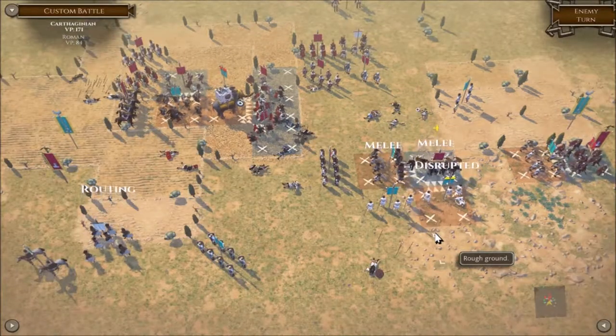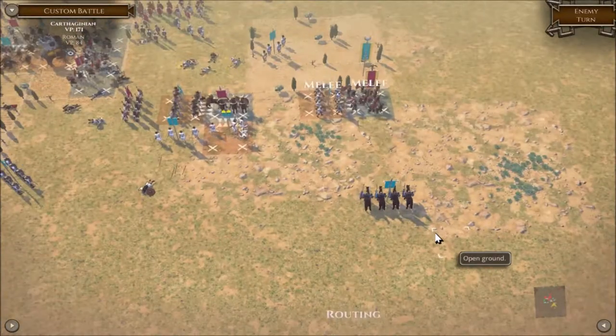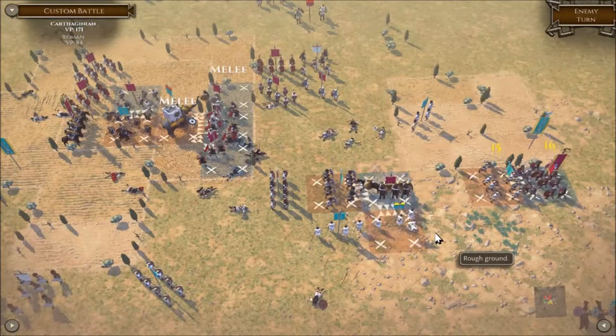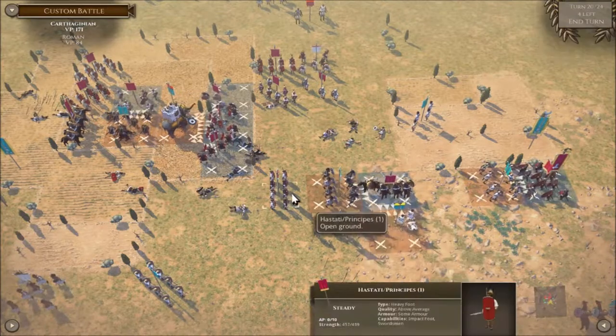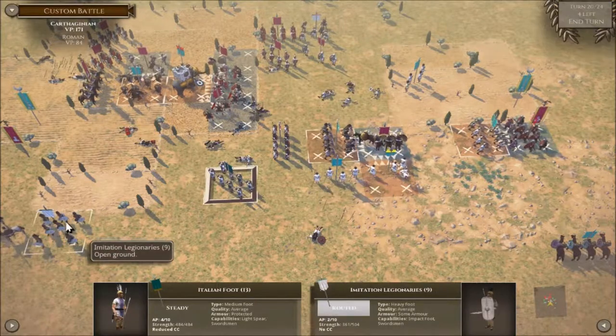Cavalry hitting the — it's the javelin men, not the spearmen. God, that elephant is literally holding that line up. He took a quarter of his health — that's not good at all. And these guys looking good as well — we're going to fall up there.